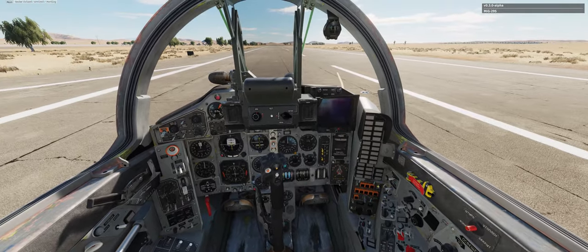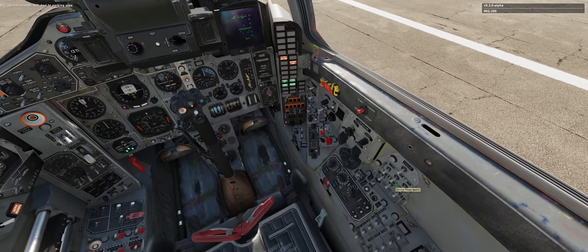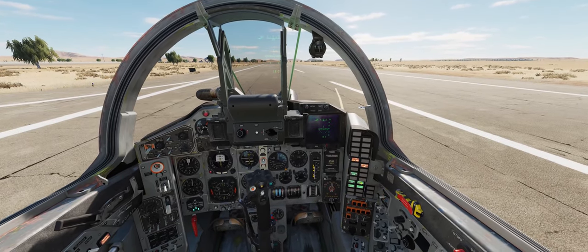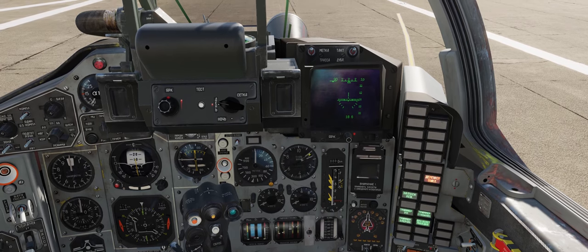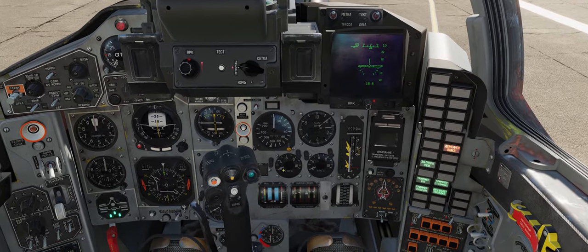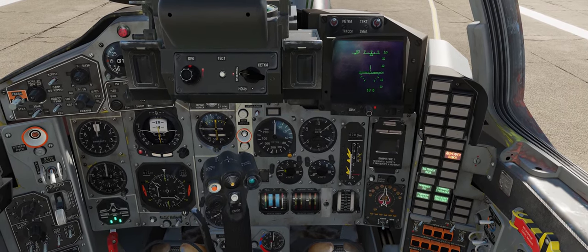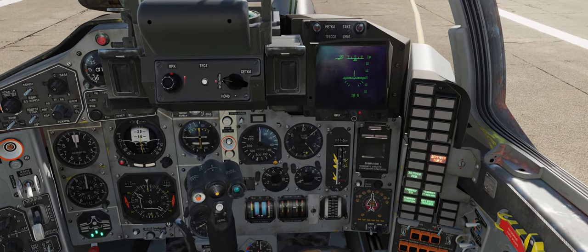All right, let's start up the MiG-29 first. Cut on ignition, then the left engine. I have to wait for the RPMs. I'm also watching my inlet temperature here — that's just stabilized around 400. I'm going to wait for the left engine.